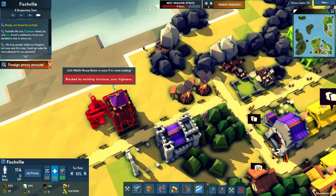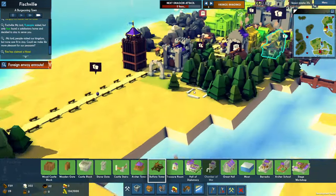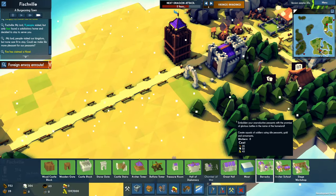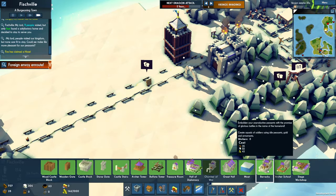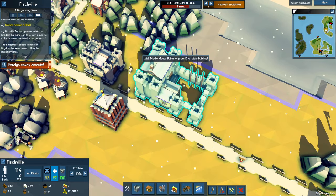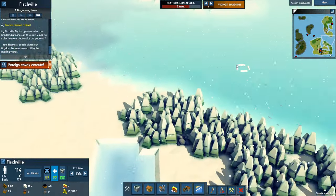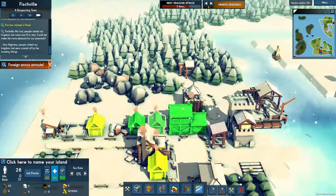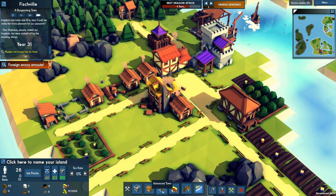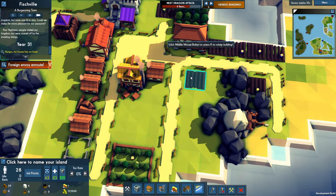A blacksmith sounds like a good thing. A workshop — a barracks and a siege workshop, actually. The siege equipment is fun. Let's see, how's the famine now? Is it getting better? Wait — they're not starving! It worked, whatever I did. Oh no, they're starving again. That was a short-lived moment of happiness.